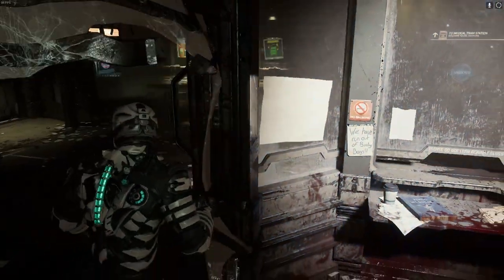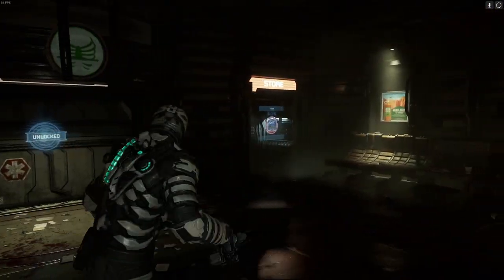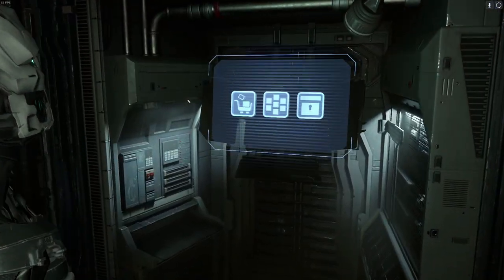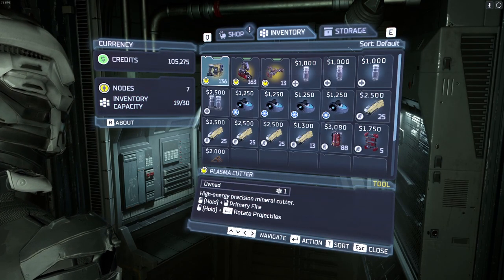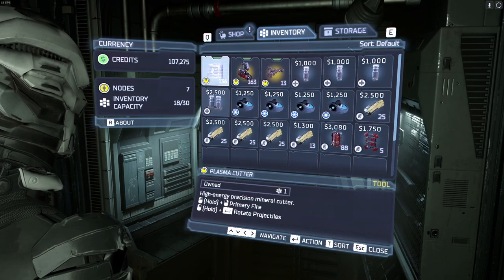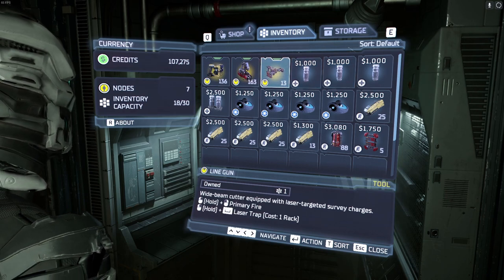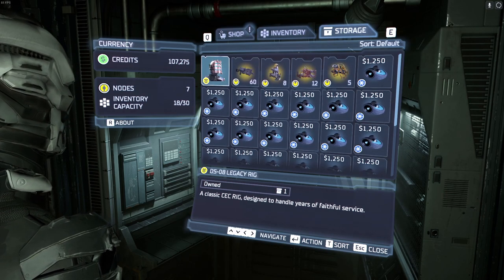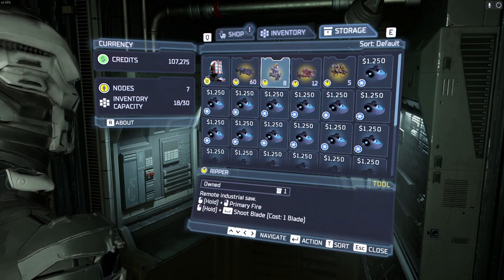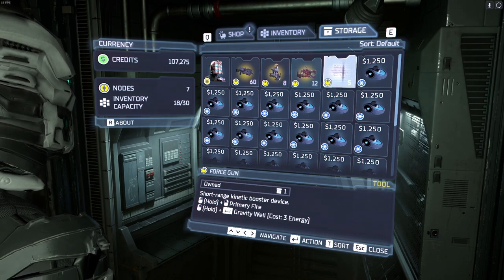Hey guys and welcome back to Dead Space. When we last left off we managed to get ourselves the hydrazine bomb. So let's go to the shop first and sell all of our gear that we don't need. We've got ourselves kind of a basic setup. We were going to pick a fourth weapon - ripper sounds interesting but I'm thinking either the contact beam or the force gun.